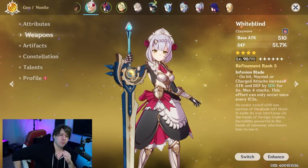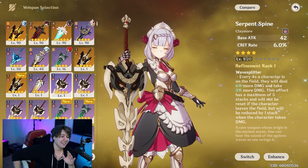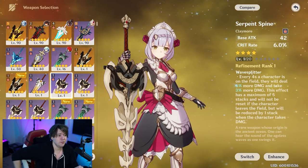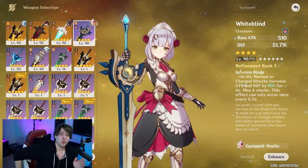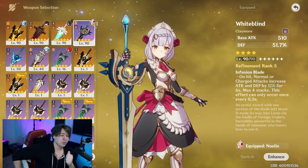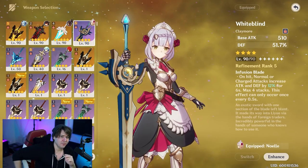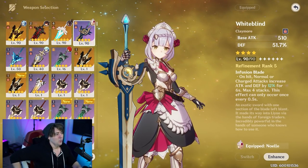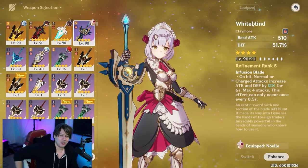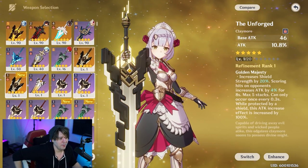Two weapons I want to talk about: White Blind and Serpent Spine. Both are fantastic weapons she abuses more than anything else in the game, especially with some refinement ranks. White Blind is a crafted claymore — get the prototype and use it. It gives defense percent as the main stat, increases attack and defense by up to 12 per stack for four stacks, so 48 attack and 48 defense, plus an additional 51.7 defense. Her elemental burst converts all that defense into attack, and it's a doozy, especially at constellation 6. It even beats five-star weapons.